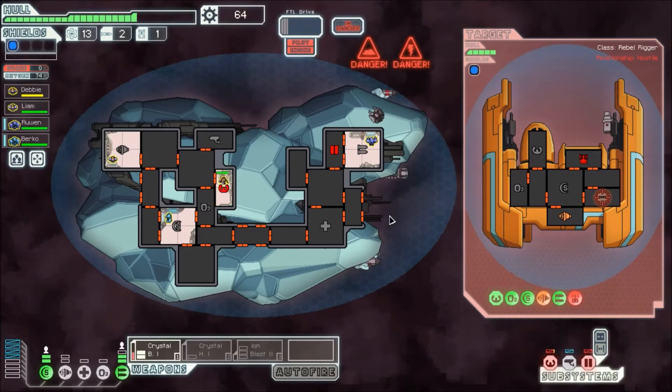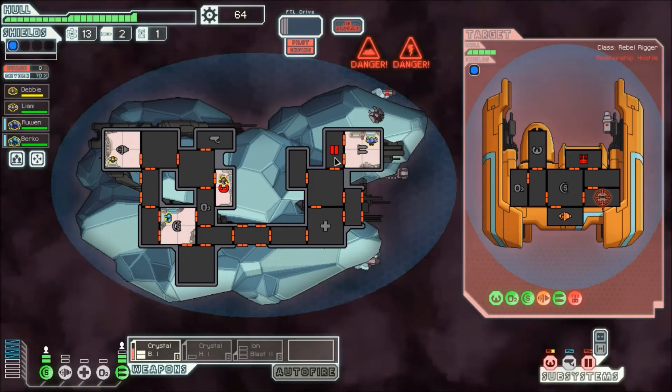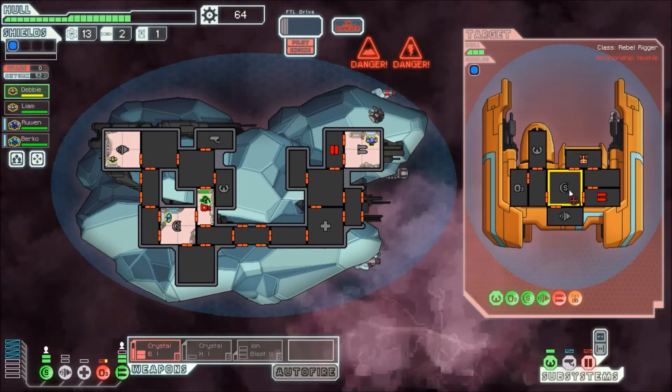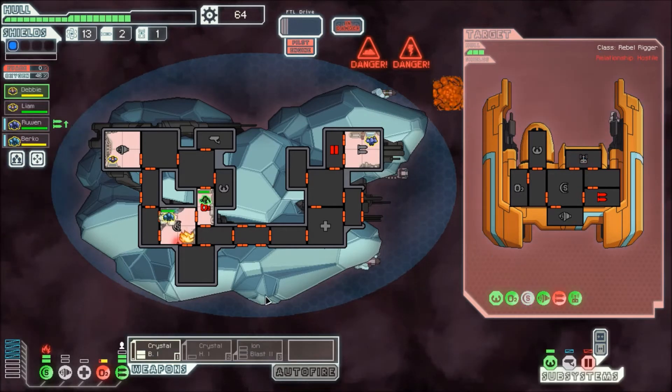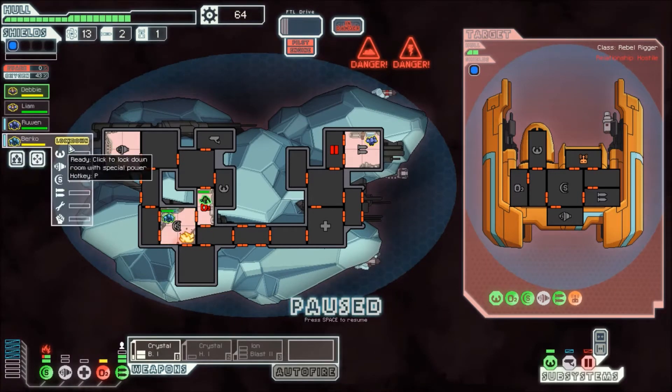I hear fire. We do have a door system — it's broken, right? I see what they did there. Well, all of their stuff's broken. Unfortunately, I desperately need more power. We broke the thing. Do you take less damage from fires? I don't remember. Lockdown. Click to lockdown room with special power — that's so cool that they put that there.